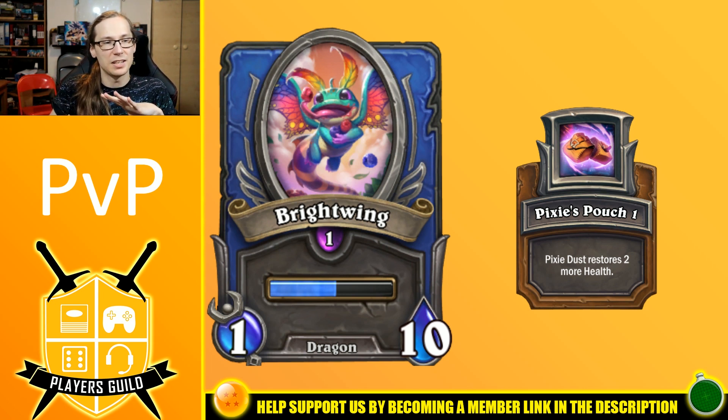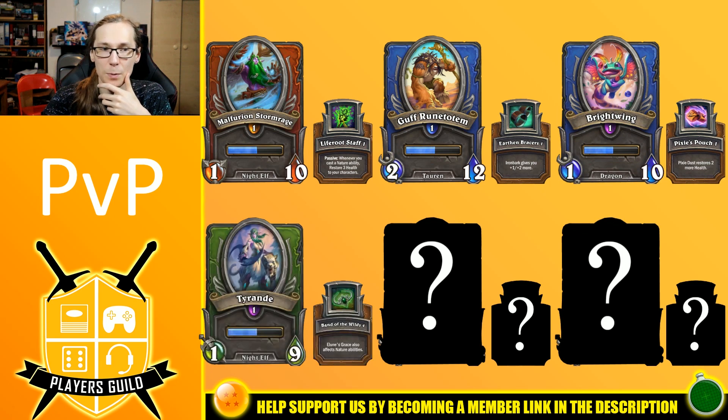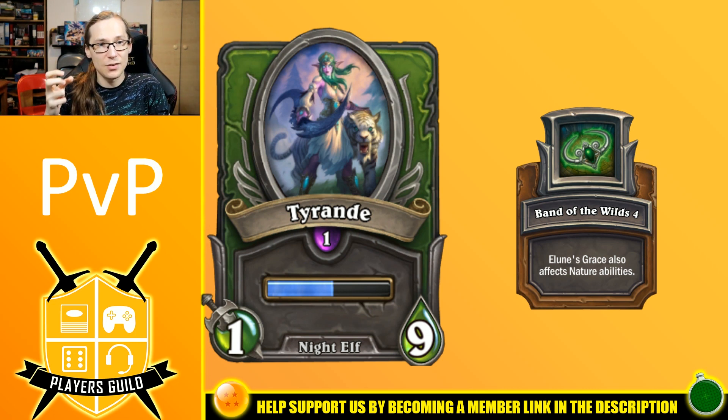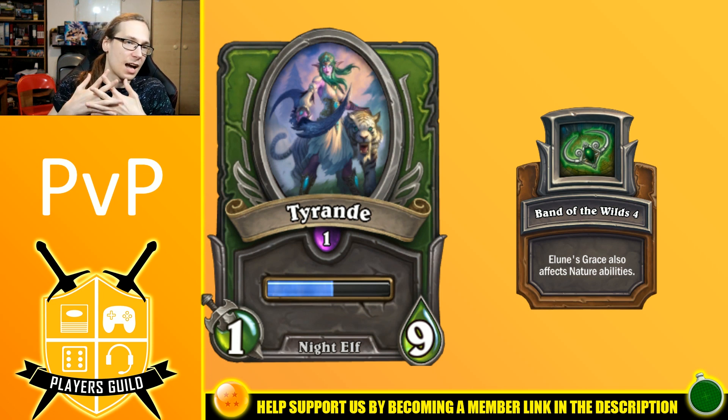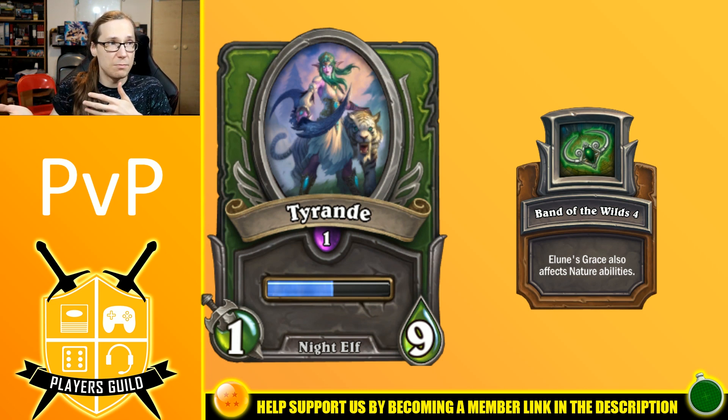Eventually, we might be using Brightwing to Phase Shift into another one of our characters on the bench. The character I'm talking about is Tyrande. If they kill off Brightwing, or Malfurion, or Gath as the biggest threat, then we bring in Tyrande. Lune's Grace can also work with the nature abilities. And if Gath survives long enough and can get any death blows in with his basic attack, he can buff the rest of our board, including the bench.